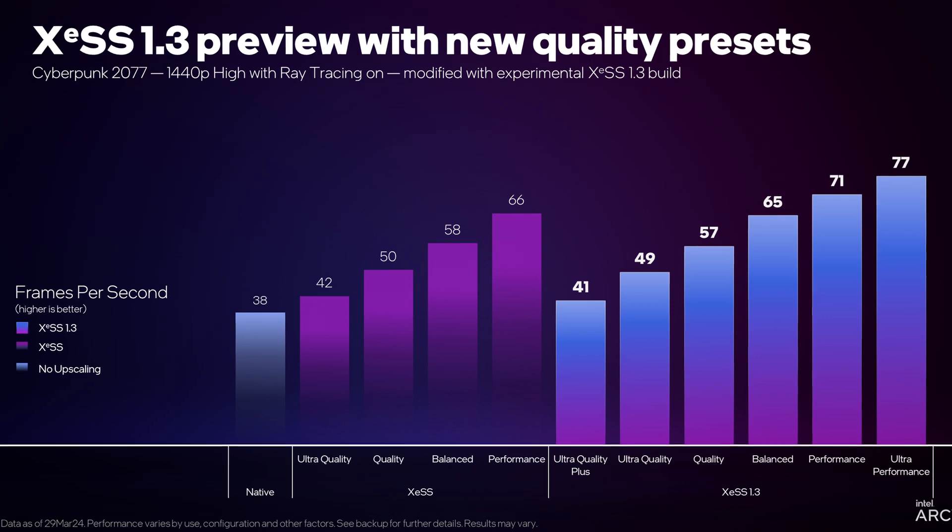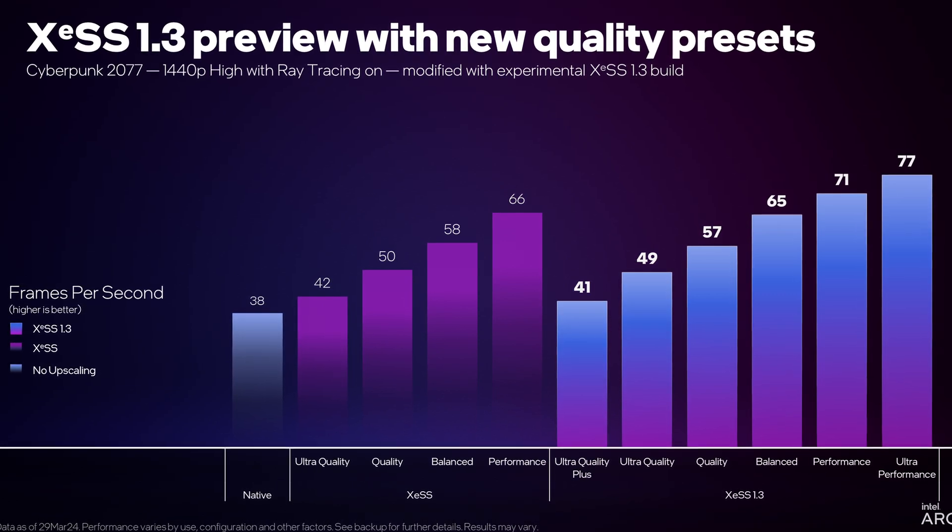It sounds like there are improvements here. XCSS 1.3 still definitely sees some upgrades in its performance and overall quality, though it's definitely far less impressive and far more questionable when you dig a bit deeper and you see exactly what changes Intel have done to the classifications of the various upscaling presets with this update.